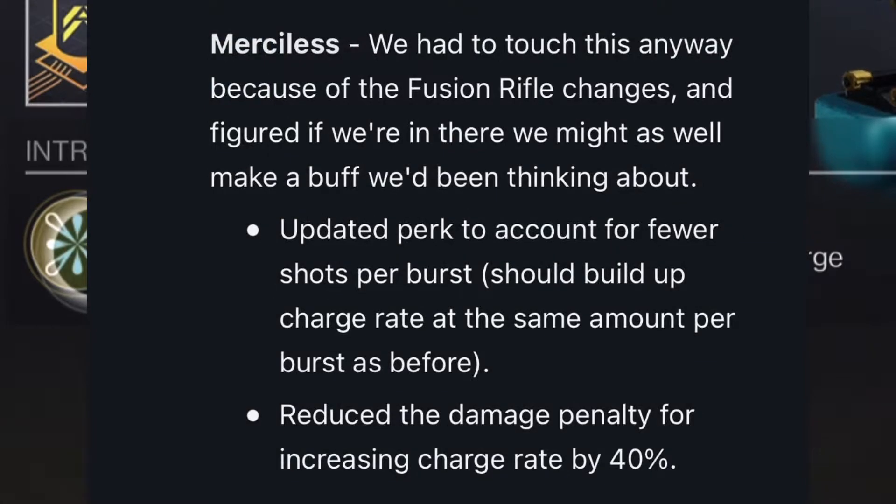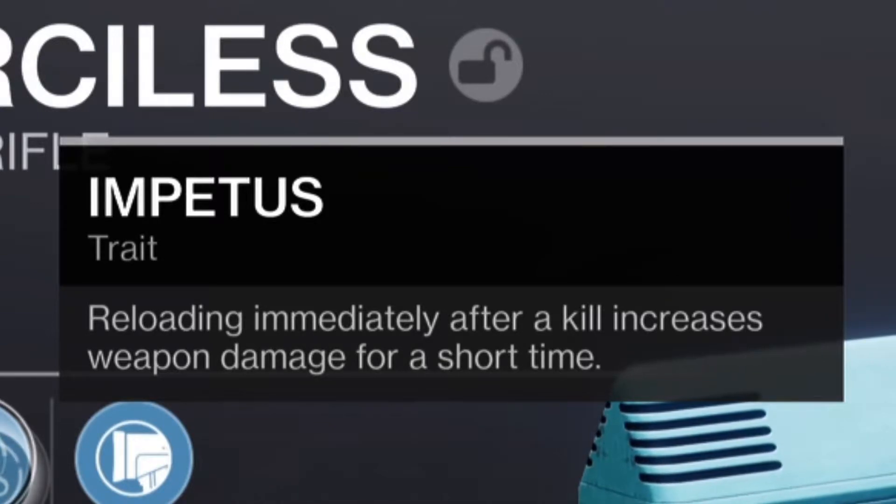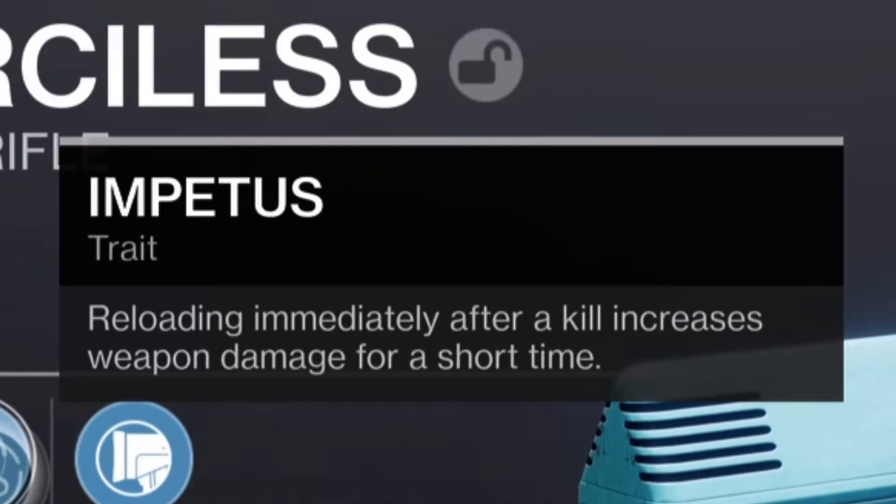And with the new changes coming to Season of the Lost, damage output will surely be even better! The main perk, Impetus, is like the perk Kill Clip — reloading after a kill grants increased weapon damage for a short time. For this kind of weapon, this may prove to be even better than we may think.